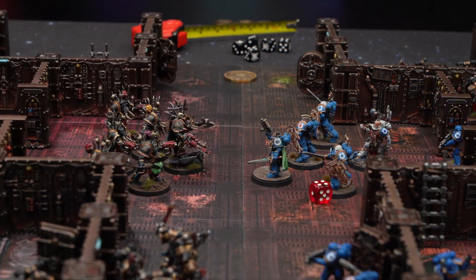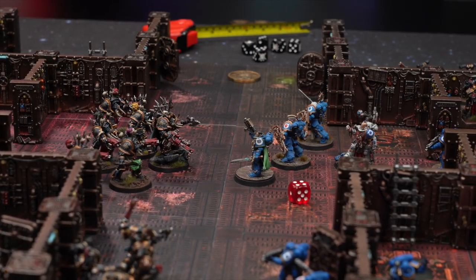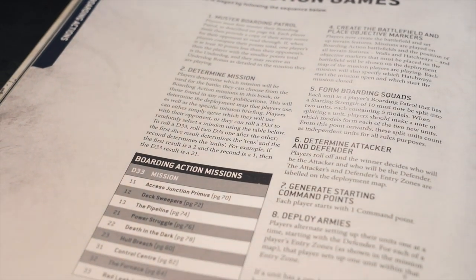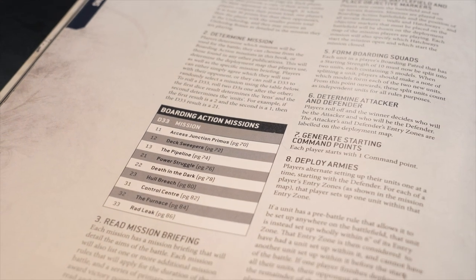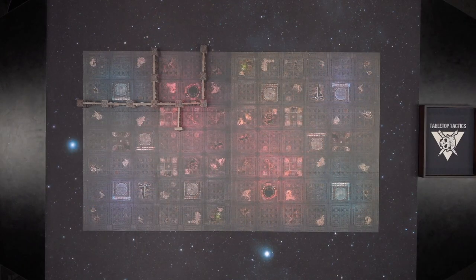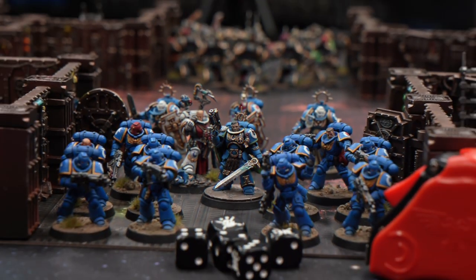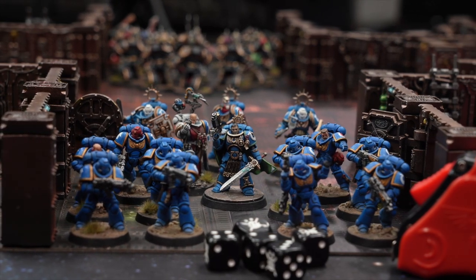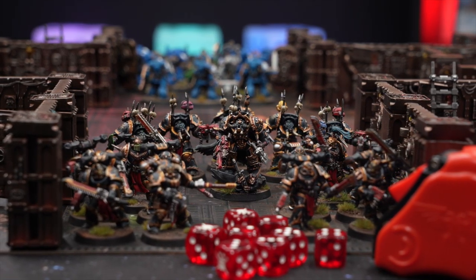Let's play Boarding Action. Players determine which mission they would like to play from the Arcs of Omen mission list. For this game, we're playing Access Junction Primus — a mission involving taking control of this section of the void craft and purging the enemy. After creating the battlefield and placing objective markers, players form their boarding squads using selected units. Any units with a starting strength of 10 must be split into units of 5 and will count as unique units for the rest of the game — it can be tight in these corridors, so forces must be split.